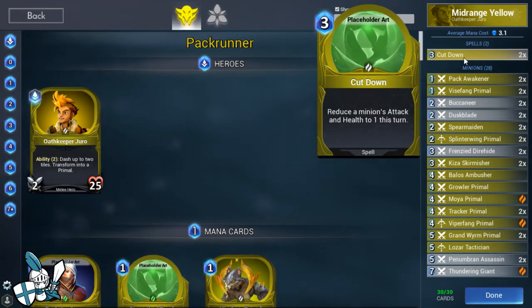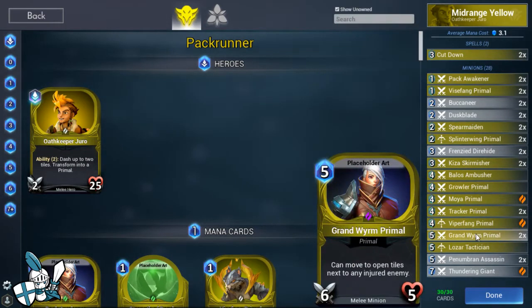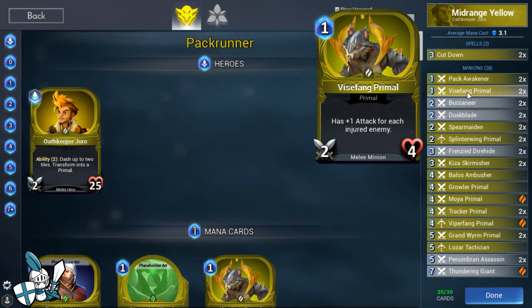It's really important to draw into both of these. We've also got two Pack Awakeners, allowing us to get some AoE damage, keep our opponent's board under control, get some face damage here and there. In older builds I ran one copy, but I've really come to appreciate the strength of the card. This combos super well with Grand Wyrm Primal, who can now close the distance to any injured enemy regardless of how far away they are, as long as there's an open tile. That combined with Pack Awakeners is one of the best combos for the deck.